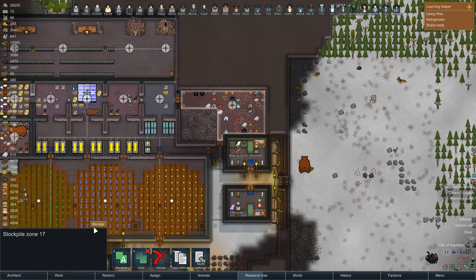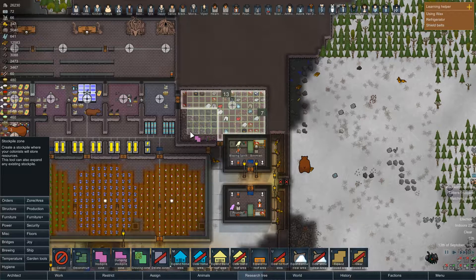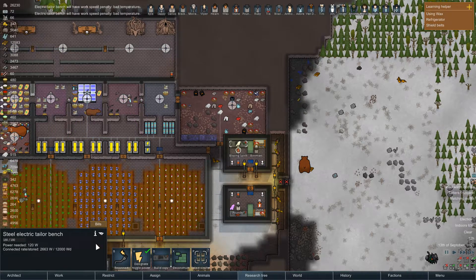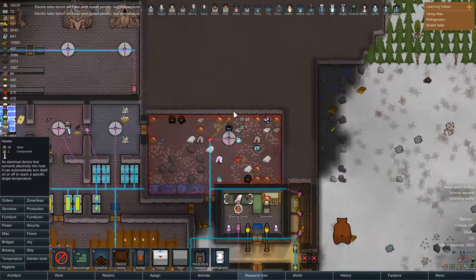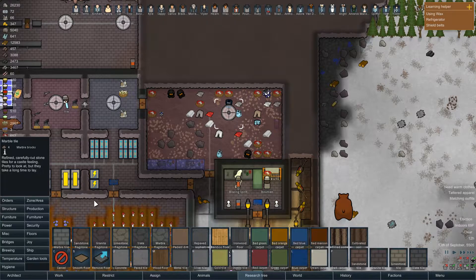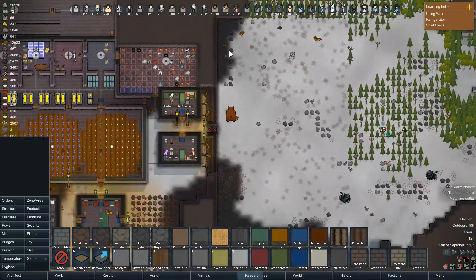Let's go ahead and do stockpile and expand it to reach that. Let's build two of these. It's not great in that room, so we're going to put in a heater. We already have an orbital trade beacon — that's great. We should probably put floors down as well, so let's do marble tile. That'll be fantastic.